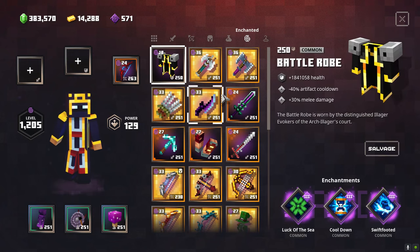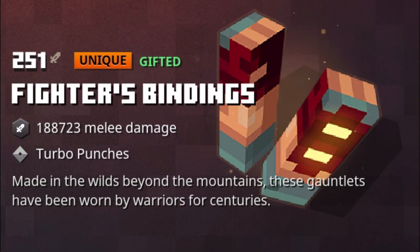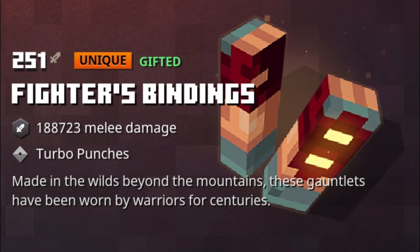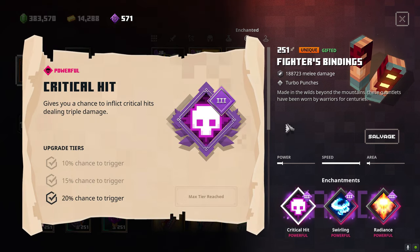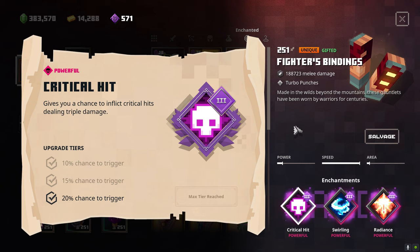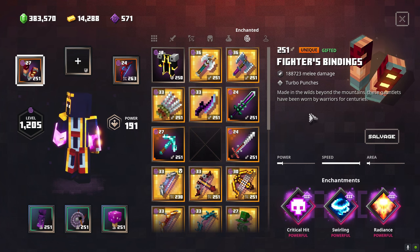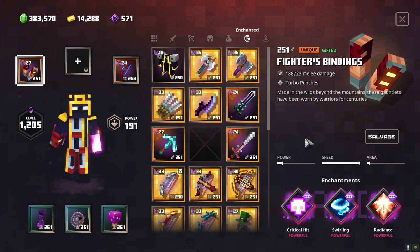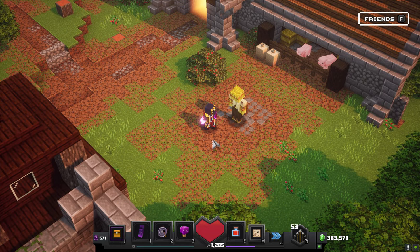And for our number two spot — you probably already saw this coming — it's the Fighter's Bindings. These are probably the most used weapon in all of the Minecraft Dungeons community, just because of how good they are. Little power and little area, but it makes up for that in speed alone. You can see it as Turbo Punches, an endless combo. I have Critical Hit, Swirling, and Radiance. If I could ask for a Gilded one, I'd probably get Void Strike, Committed — maybe even Grab Me.